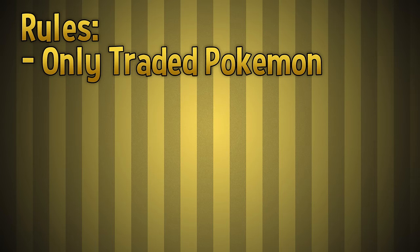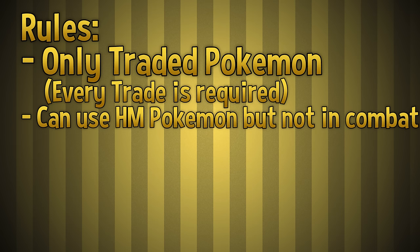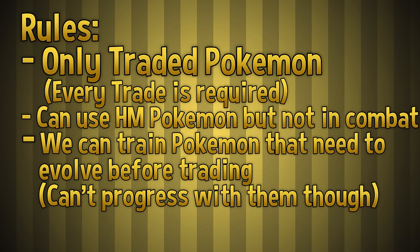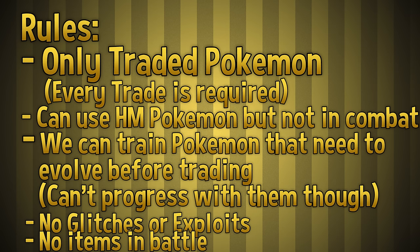The rules: I'm only allowed to use Pokemon that I've gotten from in-game trades. I'm allowed to use HM Pokemon at required parts since it would be impossible otherwise, but I can't use those Pokemon in battle. We have to do every trade in the game. For Pokemon that we need to evolve before trading, we're allowed to grind them on wild Pokemon until they evolve, but we're not allowed to use them to progress. No glitches or exploits, and no items in battle other than held items and Pokeballs. Items are allowed outside of combat though.